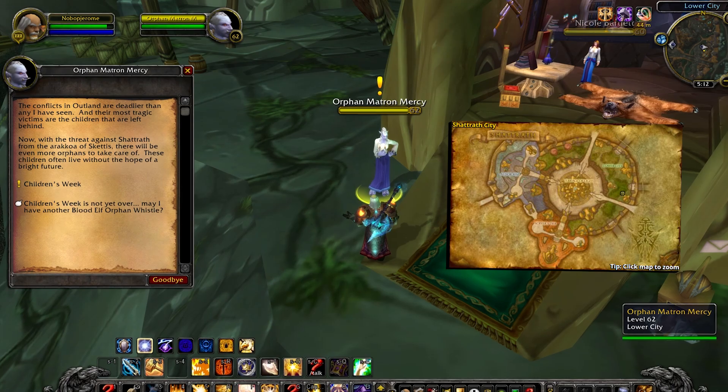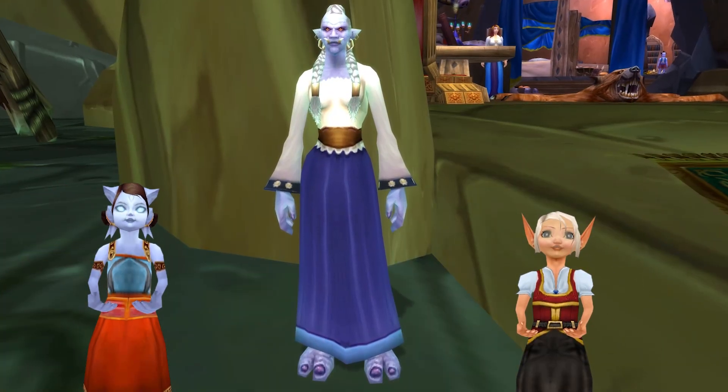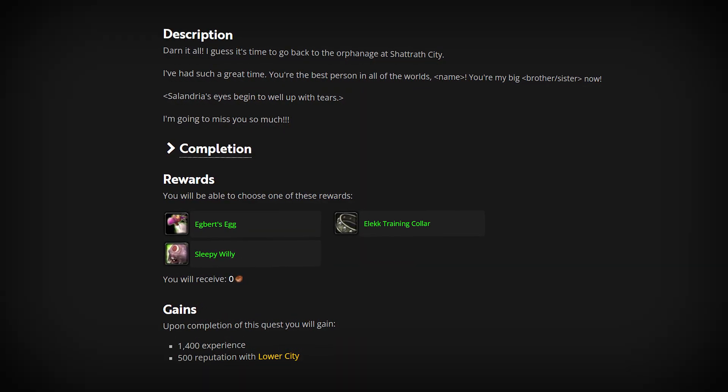If you want to help a less popular orphan, Matron Mercy in Shattrath is also an option. She'll give you a Draenei orphan for Alliance or a Blood Elf for Horde. Your reward for completing this questline will either be a Hawkstrider, a Pet Elekk, or a Pet Willy.